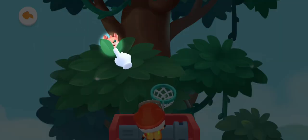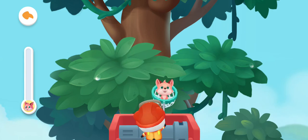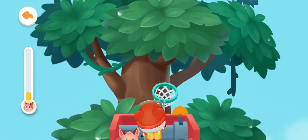Tap the bush. The baby fox is hiding behind the bush. We have to save five baby foxes. Let's look for them again. Slide the joystick and go to the bushes above for rescue.